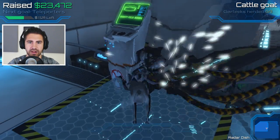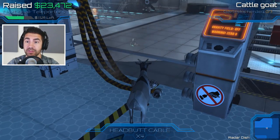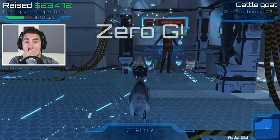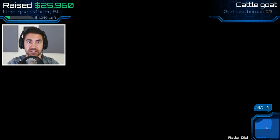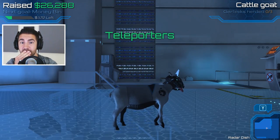Headbutt cable — I think I'm breaking something. Gravity field off. Warning: zero-G! Zero-G — take a weight off your shoulders. We got a bunch of money for that. We just raised the money for the next level. Travel agency — I think we just got the teleporters, so we go to the travel agency to do the teleporters.